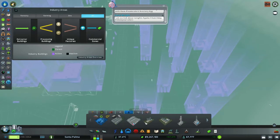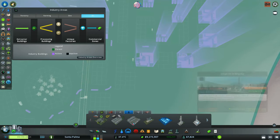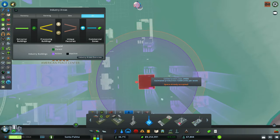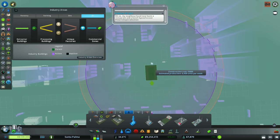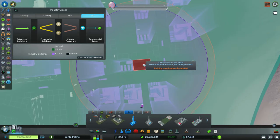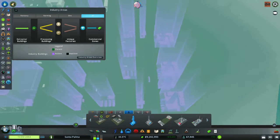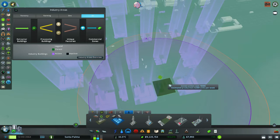I don't know if you recall, but when we were placing these, there's a radius. I thought this radius would mean that they interfere with each other — but actually they don't. So I'm going to just spam a few if I can squeeze some in. Yes I can — and this one, yes.